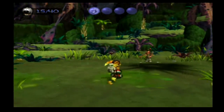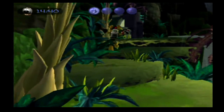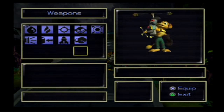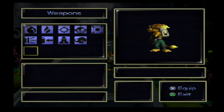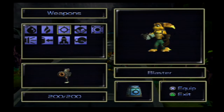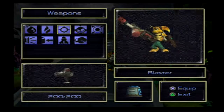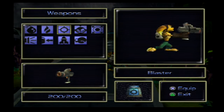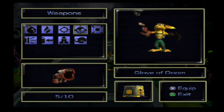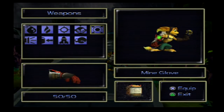I hope I can get enough bolts to get the Visibomb, because that is a great weapon to have. Speaking of weapons, I think we're slowly getting close to having all of them. Ratchet has different animations as you give him weapons — the Pyrocitor, Mind Glove, Suck Cannon, Devastator, Walloper. It's neat.